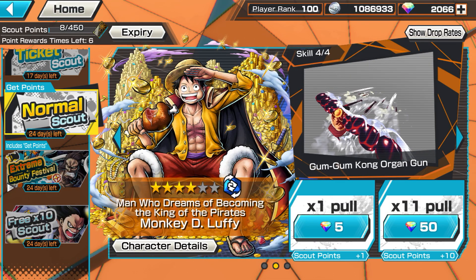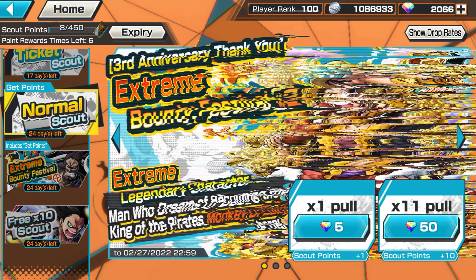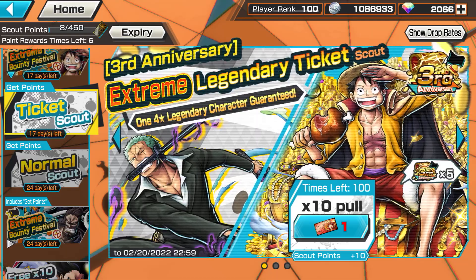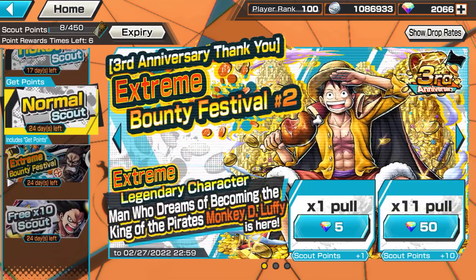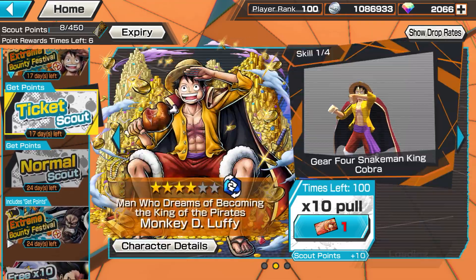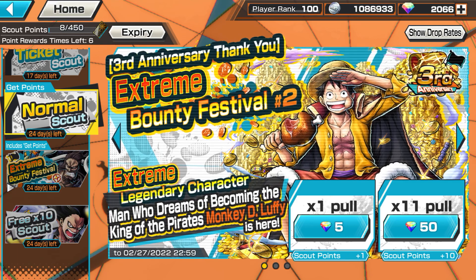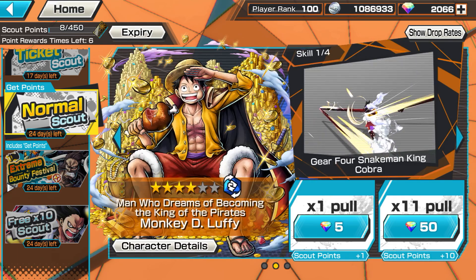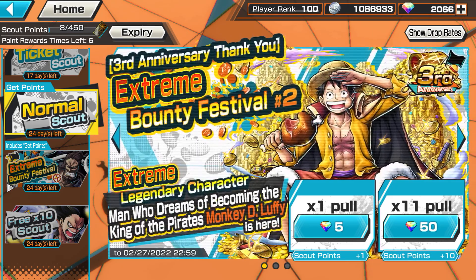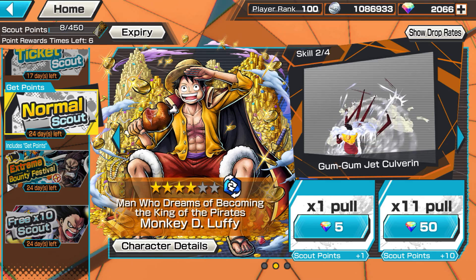Alright guys, Swarly here and in today's video we're gonna be summoning for the new EX Blue Attacker Luffy. I actually don't think his banner comes with a guaranteed, so that's kind of scary. We got 2,000 rainbow diamonds, I think we should be good. I just need one copy — I got enough gold frags to six-star him. I already six-starred Zoro, so wish me luck guys.